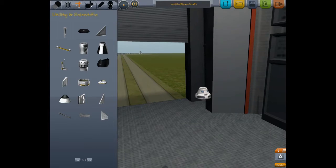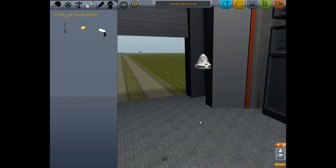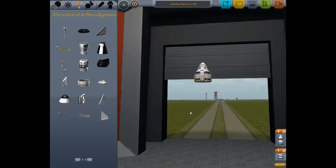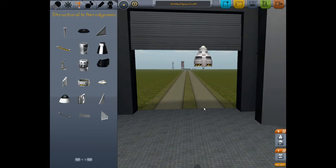The last thing that ever happens in a launch is you land, so you start with your command module, select a parachute, and that's pretty much where you want to land. Then you go to your structural components, throw in a little coupler, and from there you move on to your next stage. I'll be doing little cuts here to not waste time showing all the parts, and I'll come back with the completed stage.